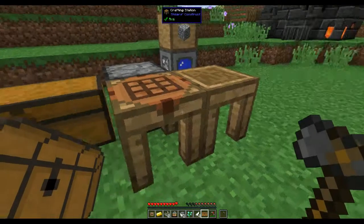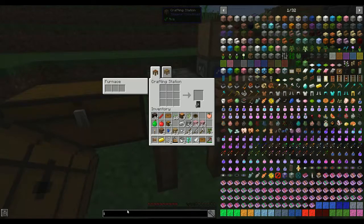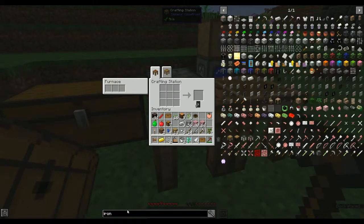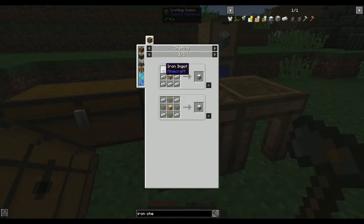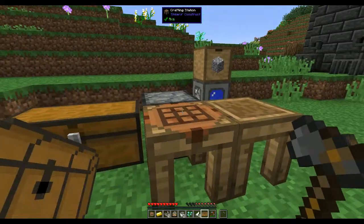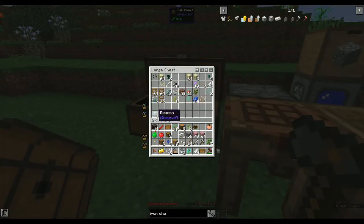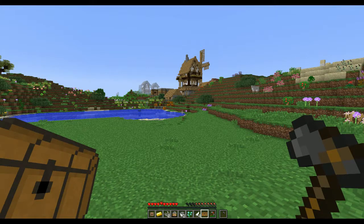Iron chest - I'm pretty sure that's a normal chest with iron all around it. Do we have enough iron? I don't think we do - we need eight bits of iron around the chest, and I only have three. I don't have any iron in here. Oh, I got a beacon from a loot chest - I never made a beacon and don't know what to do with it. Let's go in the house and see what we can find.